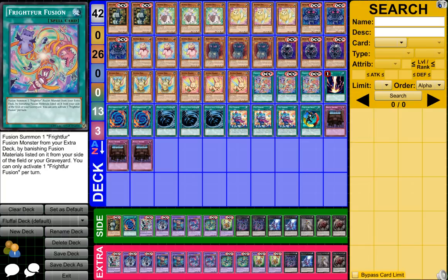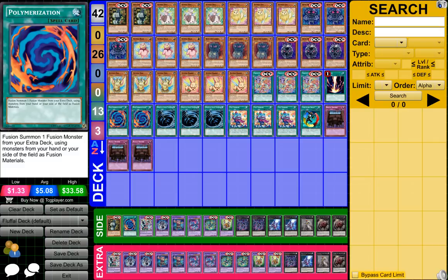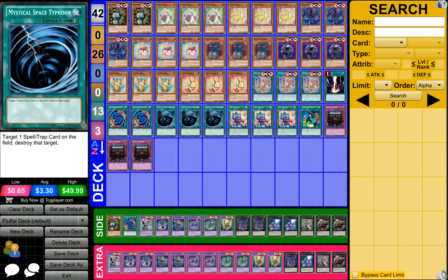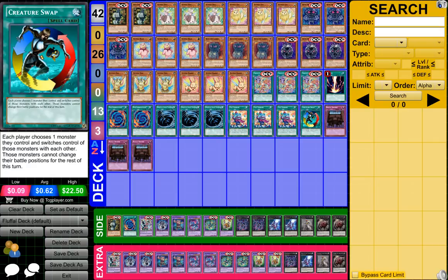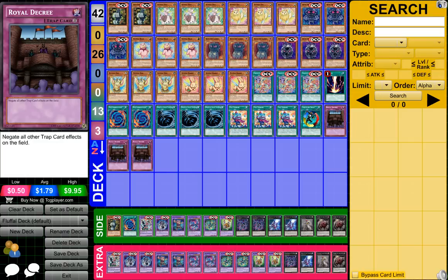1 Red Decay, 2 Palmerization, 3 MST or Mystical Space Typhoon, 3 Toy Vendor, 1 Creature Swap, and then 3 Royal Decree because this deck has no trap cards.